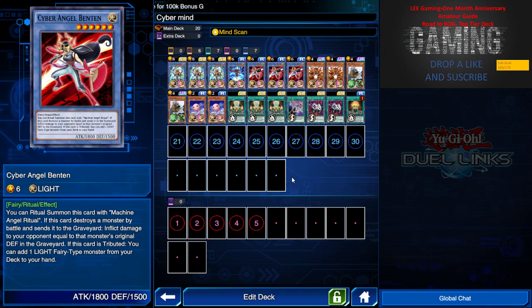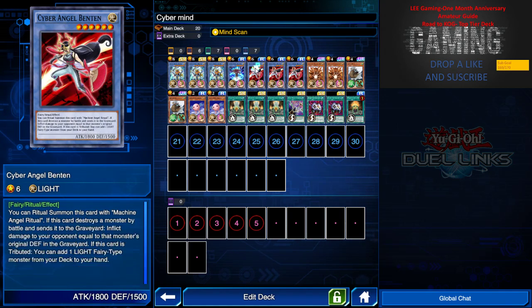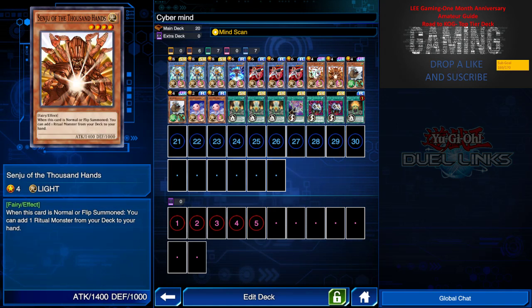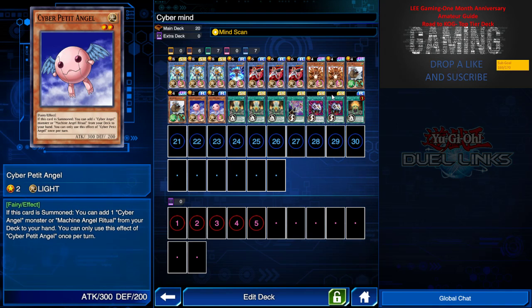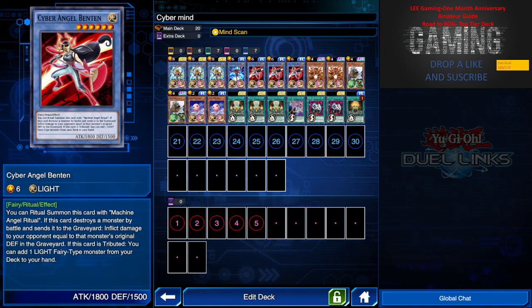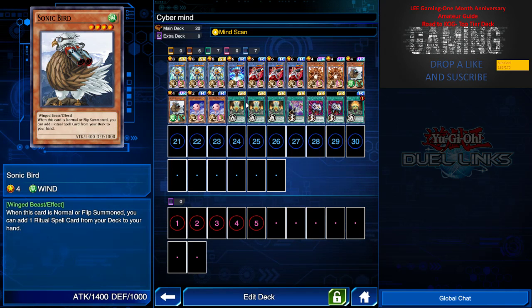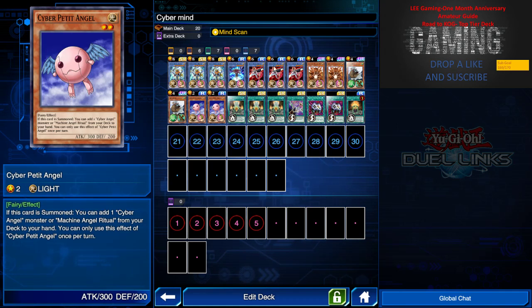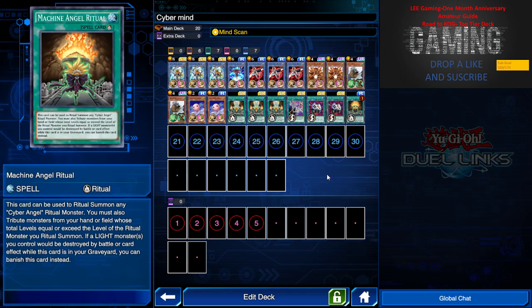Next we have Benten — what this card does is if I use it as a tribute resource and it's sent to the graveyard, I can search out any Ritual monster. So I can search up Ritual Bickini, Cyber Angel Ether, more Benten, Senju, or Ritual Pietie. We have two Senju to search more Cyber Angel monsters, two Sonberg to search the Ritual cards, and Cyber Pietie to search the Ritual monster.